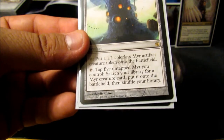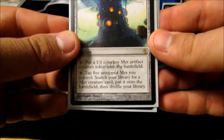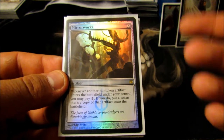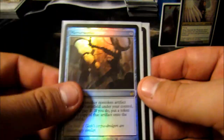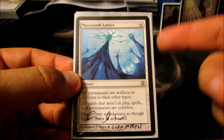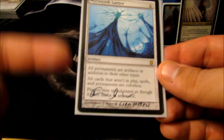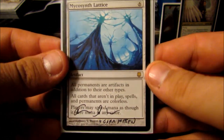Myr Turbine is a big piece of my combo engine — I tap it to get a 1/1 Myr token, or tap it and five Myr to tutor from my library for a Myr and put it directly into play. Very nice, and I think it's underrated. Mirror Works — being able to play an artifact and pay an additional two to get a copy of it is awesome; it's the exact same thing as Minion Reflector but for artifacts. And then the big daddy: Mycosynth Lattice. This card changes the game — all permanents are artifacts in addition to their other types, all cards in play become colorless, and all mana can be spent as though it was mana of any color. Huge, huge abilities all at the same time.